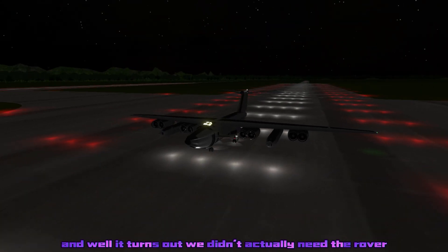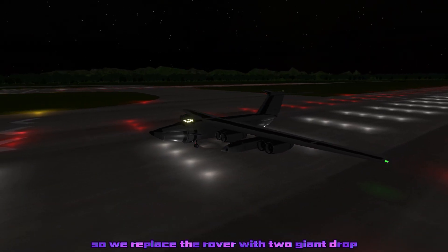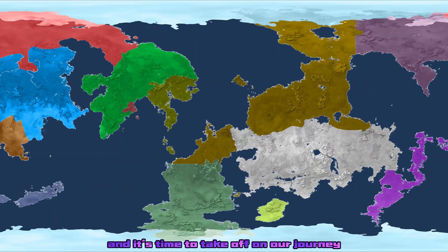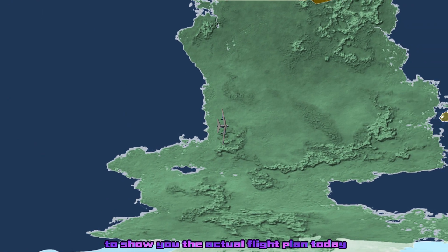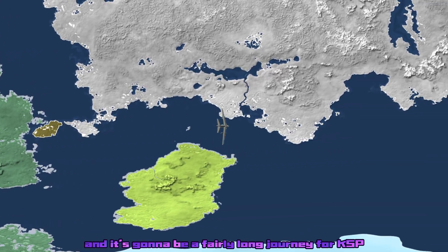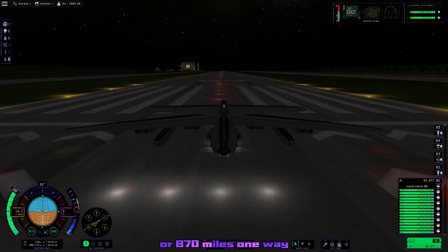It turns out we didn't actually need the rover because we have a lander can right there. So we replaced the rover with two giant drop tanks and a bunch of extra fuel. I'm going to use this map I made for the Lathe Force series to show you the actual flight plan today — it's going to be a fairly long journey, totally 1,400 kilometers or 870 miles one way.